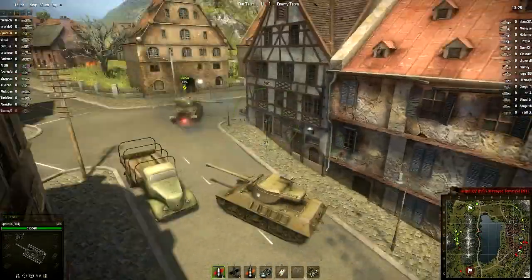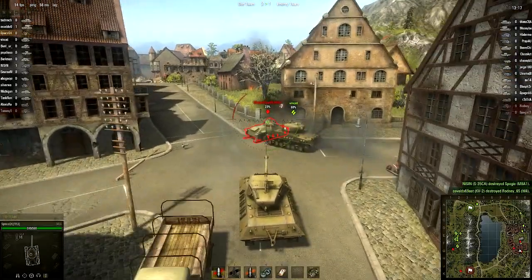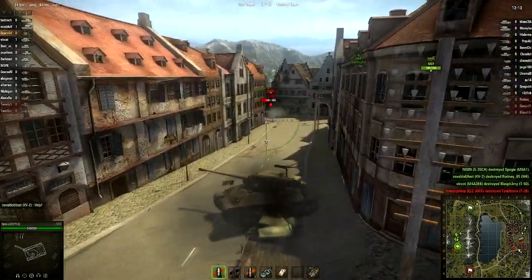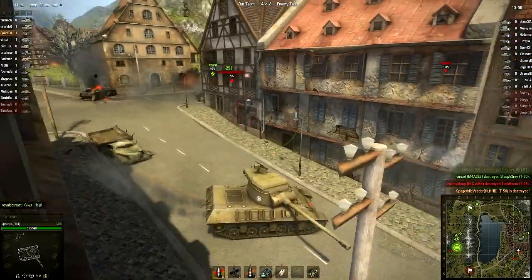When I first came around this corner I thought, holy crap, is this even the right corner? Did they completely change the layout of the map? Because I honestly didn't even recognize it. I don't know if he can hurt the back of me — probably. It's a tank destroyer, so I can't imagine much armor in the back.